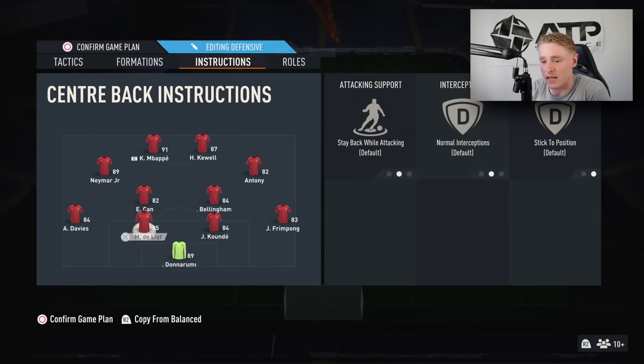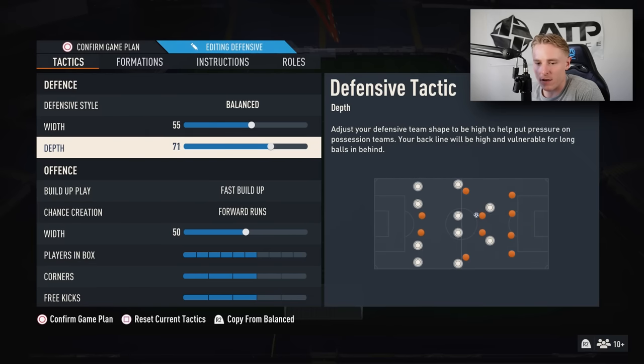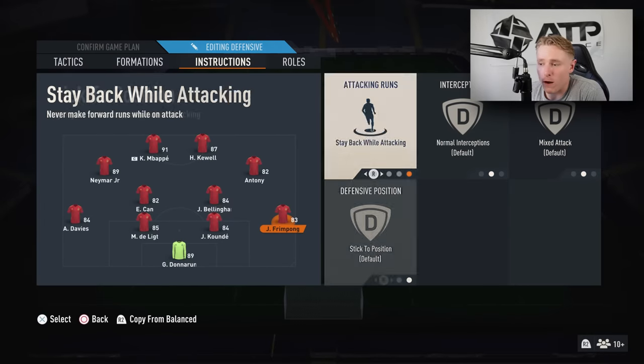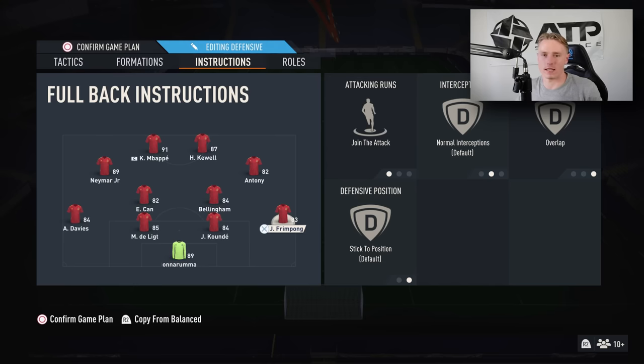If I go down in the game, I put on Forward Runs to get more players forward, increase the depth to around 75, and players in the box to around 8 — this gives more attacking options. I also switch Frimpong to Join the Attack and Overlap when we're losing. When I'm drawing or ahead, I don't change anything — I just hug the sideline with the D-pad, and that's about it.